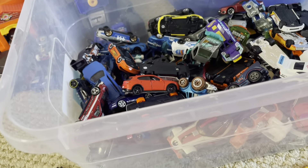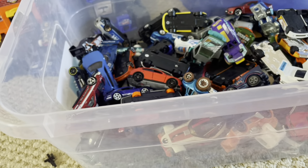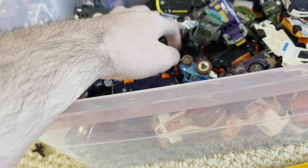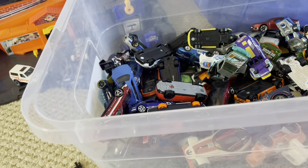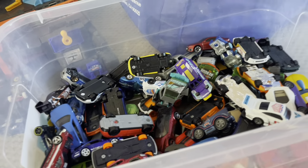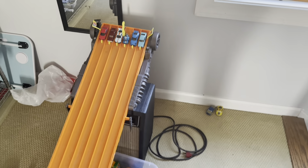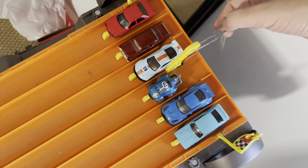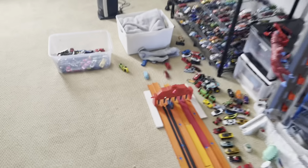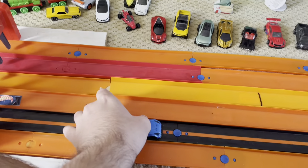Next six: Liberty Walk Skyline 2000 GTR, another Liberty Walk GTR — three chances to win but one's already eliminated — Custom '18 Ford Mustang, Baja Bug, '55 Chevy, and the Proton. Marks, get set, go — Liberty Walk GTR for the win! Baja Bug actually made it past the finish line. Liberty Walk GTR advances to the next round for the first time ever.